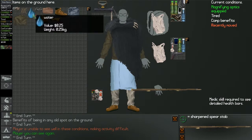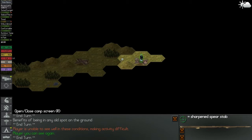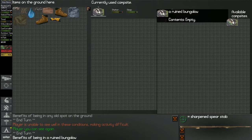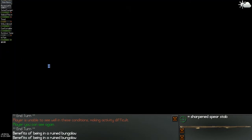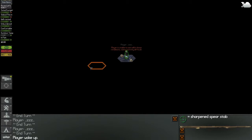I get really, really bad framerates for some inexplicable reason. Let's set up camp here. It's really slow for some reason. Sleep - shelter, we're gonna go with this one. Sleep. Ruined bungalow. Sleeping.